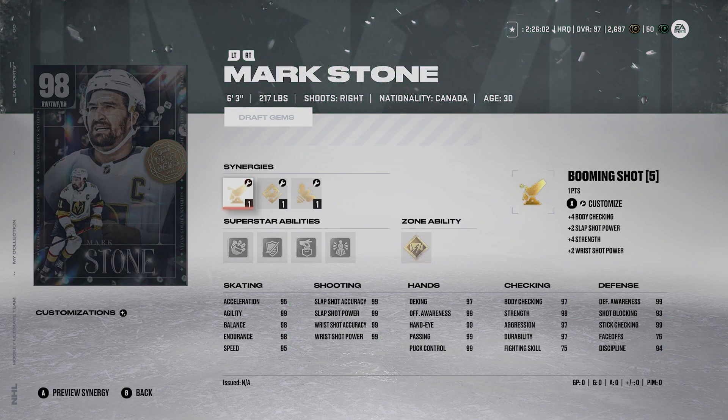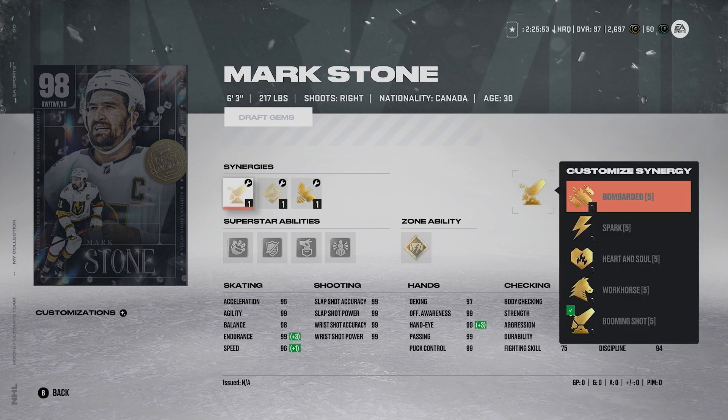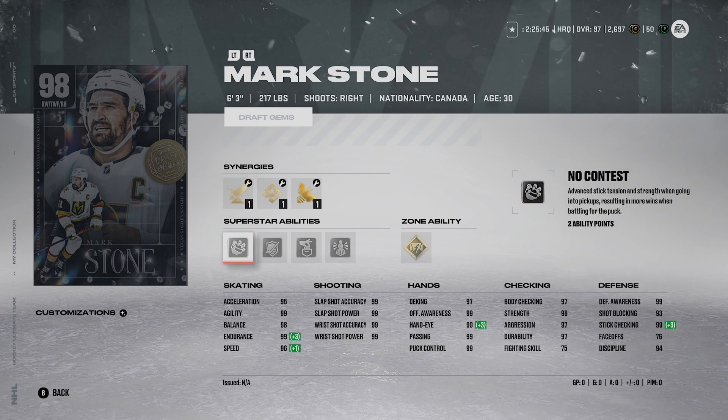Number 4, we got Mark Stone. In my previous video I didn't actually realize you can activate this guy to have a very good speed — 98 speed and 97 acceleration. I apologize for that, I was going a little bit too quick. But Stone's excellent. 6'3", 217, right-handed winger. He's got No Contest, Stick'em Up, Yoink, Unstoppable Force, and Gold Close Quarters — great abilities on him. Strictly a winger, but a great defensive winger who can certainly shoot the puck and skate with the best of them. Mark Stone for me is a top four card, no questions asked.